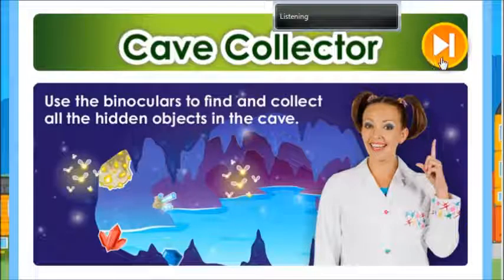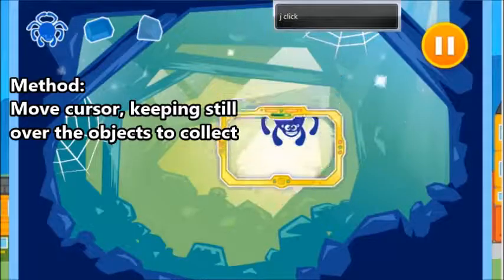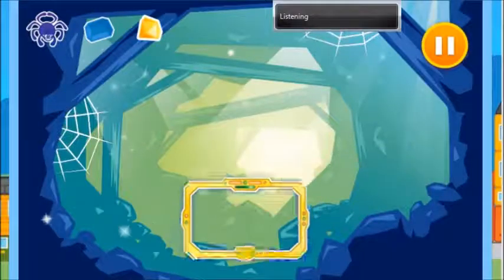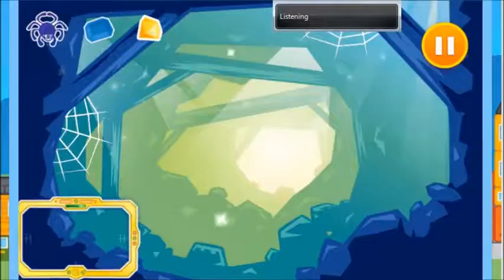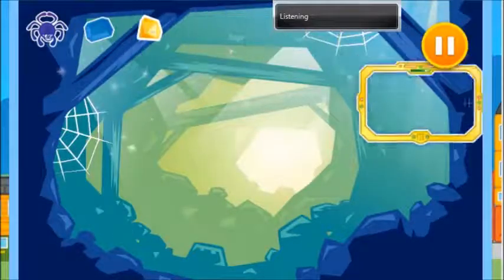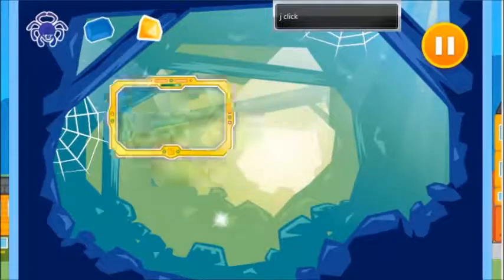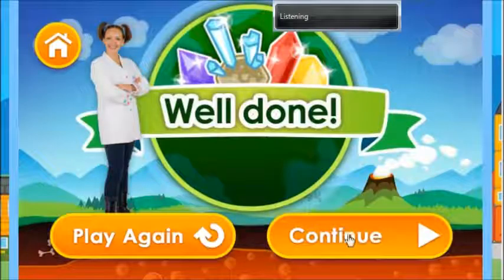Use the binoculars to find and collect all the hidden objects in the cave. Pause. Use your finger or mouse to move the binoculars. Well done.